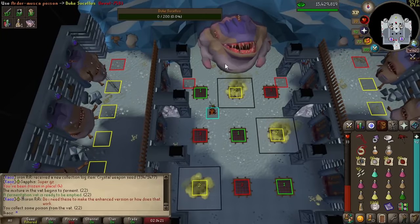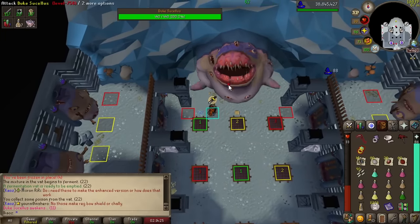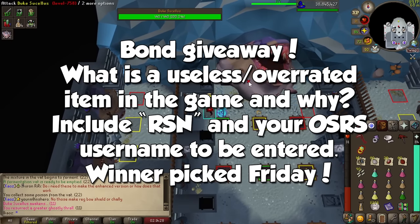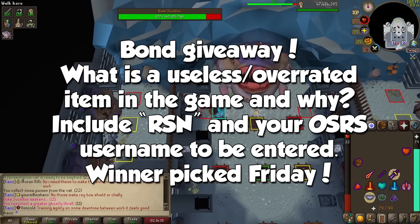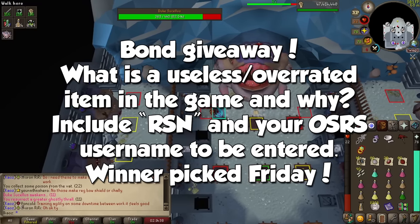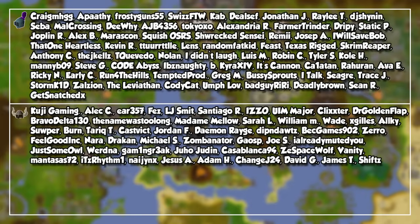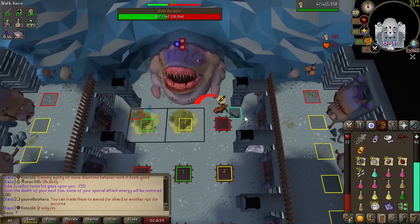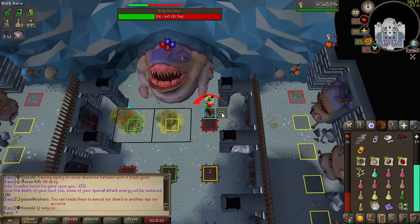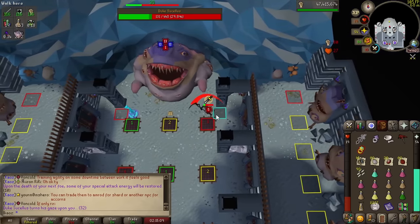Boys and girls of all ages, we made it to the end of the video — thank you so much for coming and for making it this far. If you did, and want a chance to win a bond, make sure to tell me what you think is a useless item or set of items in the comments below. Include the letters R, S, N in your comment along with your RuneScape username. We will pick a winner randomly on Friday and I will add you to coordinate the drop. I want to give a massive thank you to all my channel members — you have no idea how much your extra support means to me. In the next one, I have a fun pet hunting video for you, as we will see my rapidly declining mental health when going for the Phantom Muspah pet, as well as how much money I made from it. Until then, I hope you have an amazing day and an amazing week — I will see you then.